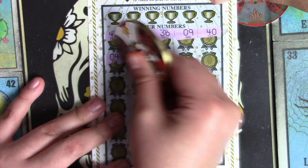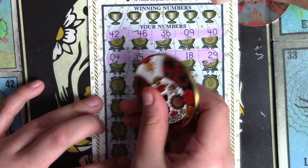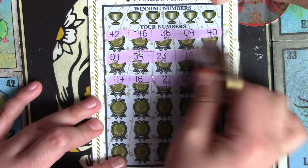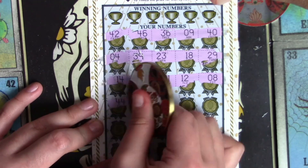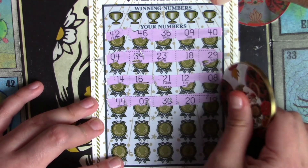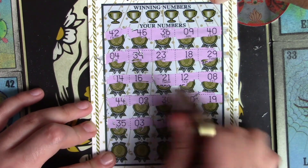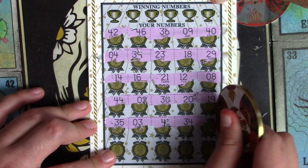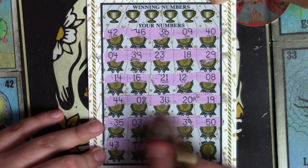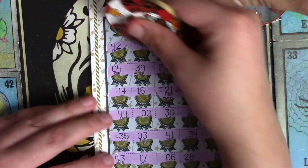We got 4, 39, 23. I see an X — we've never seen it. 29. Lucky number 14. 16. 21, 2 — I've never seen it on our side right here. Come on, can we hit a 5x and a 10x? 44, 2, 30, 20, 19. 35, 3, 41, 44, 50. Oh my. 43. 17, 6, 28, and 11. All right, come on, let's get a match.